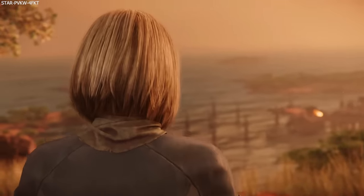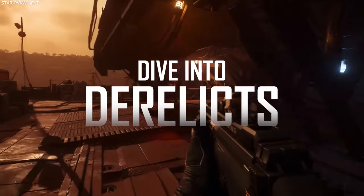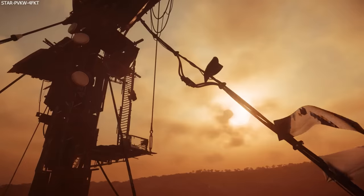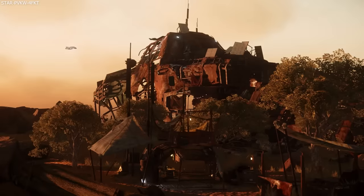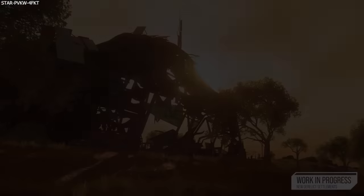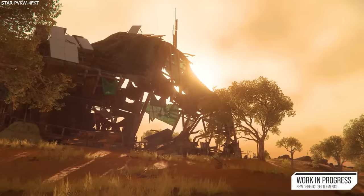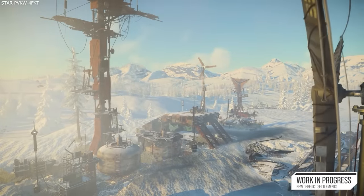Let us start with my absolute favorite feature: the new settlements. According to the patch notes, there are 15 new locations which offer points of interest for missions as well as shopping. Many of these new settlements are practically villages in size, but they all range in scale and offer something unique from one to the other, even though they are all using the same designs from the same asset library.